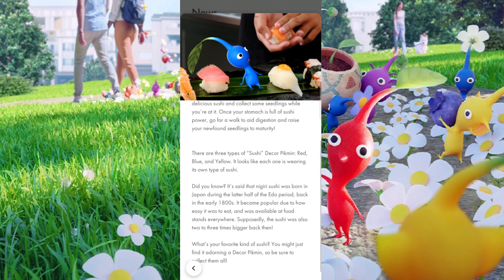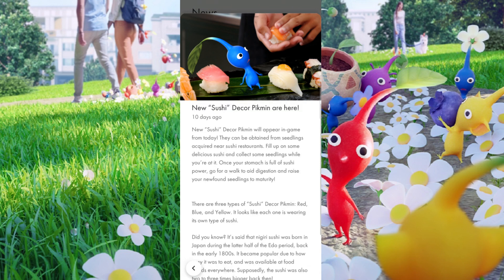You will not have the full set of every Pikmin in the Sushi Collection right now, but the three base ones will be available. Just like many other sets, if you are near a sushi restaurant and you find a seedling close enough to it, you simply plant it, pluck it, grow it up to the max friendship level, and it will contain the Sushi Decor like any other Decor Pikmin.